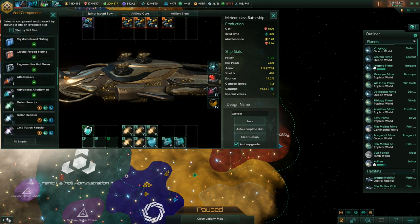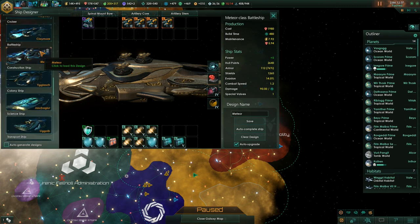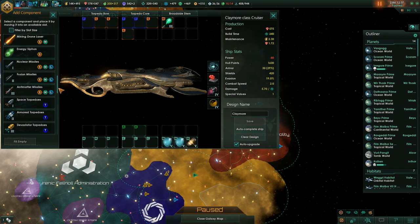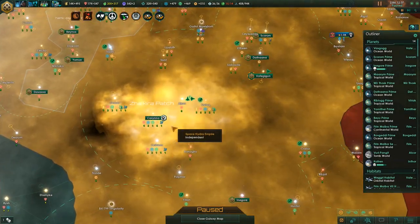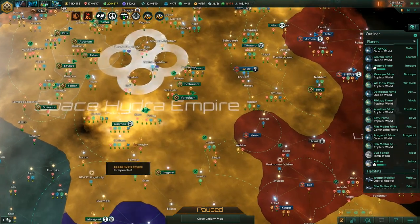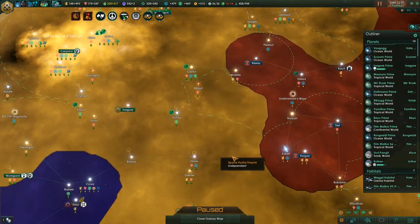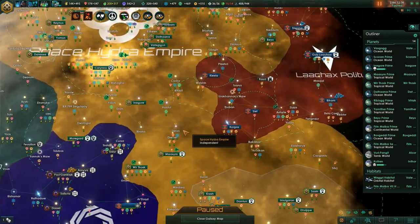We'll add shield capacitors, crystal forged plating, and hyper shields. There's also an option of using cruisers with devastator torpedoes, which have 100% shield penetration. You can even go for destroyers with Kinetic Artillery since destroyers can use one large weapon. But if you can get a lot of battleships, a fleet of just battleships is perfect against the Unbidden.